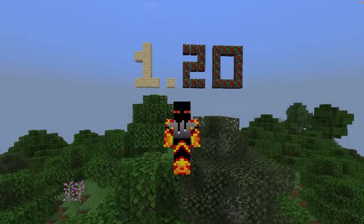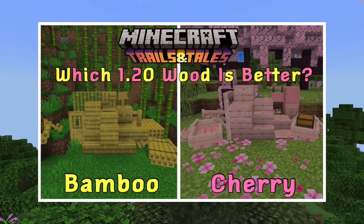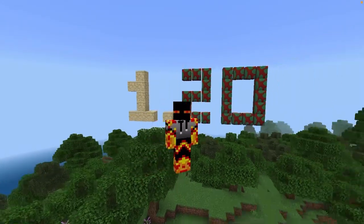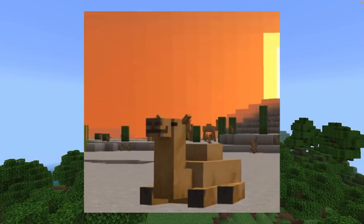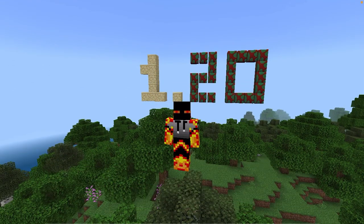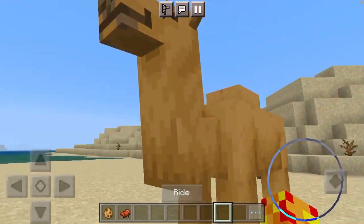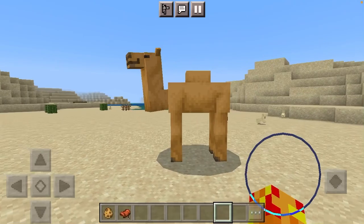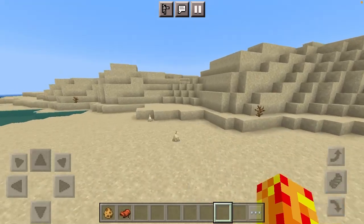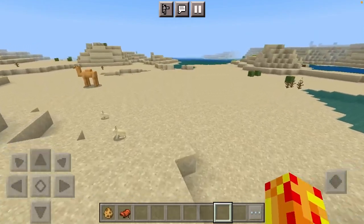What up gamers, yesterday we decided what the best 1.20 wood is. Today we're gonna do the same thing but for the mobs in 1.20 - which 1.20 mob is better, the camel or the sniffer? Smash like, subscribe, and let's begin. Starting with our good friend the camel - at first glance, looking beautiful. The camel is, I think, the mob in terms of looks - yeah, looks sweet. It can only be found at a desert village, which encourages exploration.